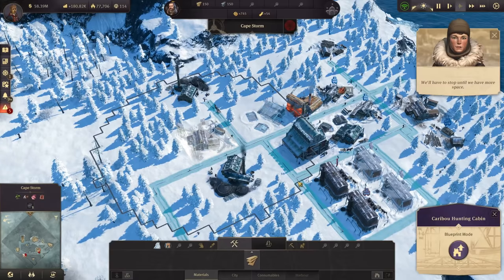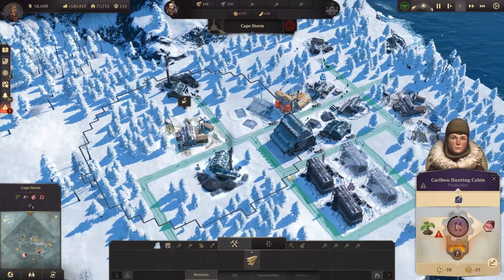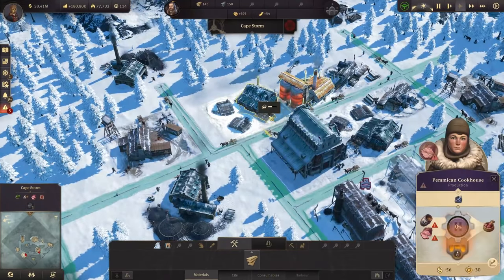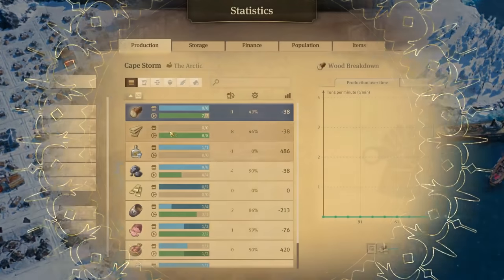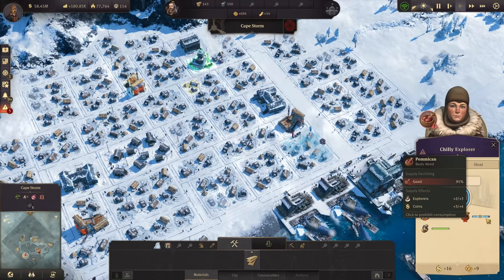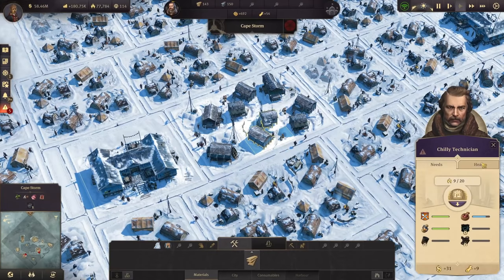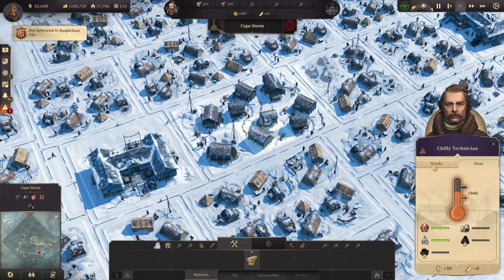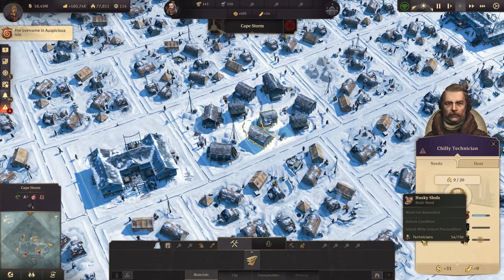This is actually working, though. I will need to build the second hunting cabin that we've already placed in this area to get the fish in. We do have another pemmican cookhouse here as well that I can build. Let's go ahead and have this one for the oil — I think we do have enough oil, at least we have a surplus. We are producing two per minute on surplus — perfect. So there is a bit more meat coming in for those people here so that we can upgrade more. We are only having those few chili technicians at the moment — they want the parka and the coffee for their heat levels, and for their normal needs they want the post office, canned food, and husky sleds.